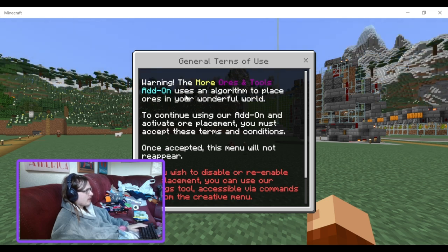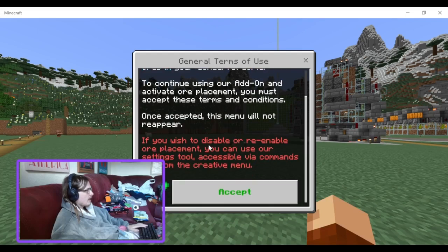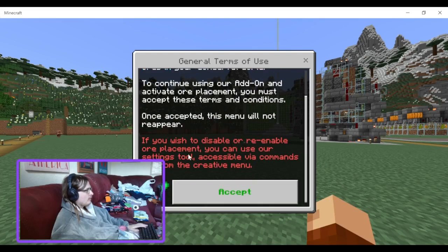Warning: the more ores and tools add-on uses an algorithm to place ores in your world. To continue using our add-on and activate all placements, you must accept these terms and conditions. Once accepted, this menu will not reappear. If you wish to disable or re-enable ore placement, you can use our settings as a tool accessible via commands from the creative menu.